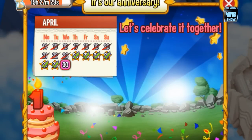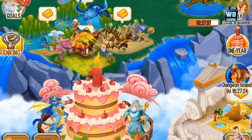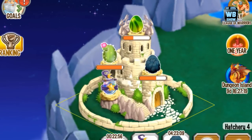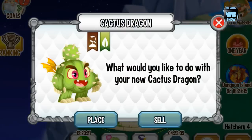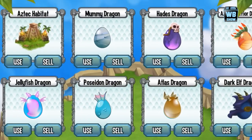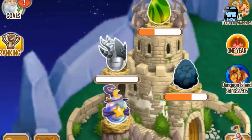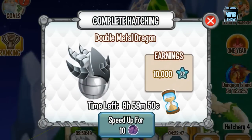Anyways, the double metal dragon is what we're looking at today. Let's get it — you just press 'get it' for the iOS version of course. There's a new island, so I guess I'll make a separate video on that as well. Now we're going to fast forward and place the dragon in. Let's find the double metal dragon — right there, there it is.